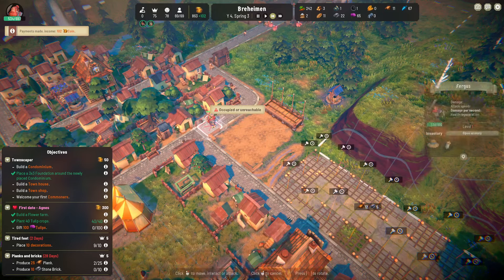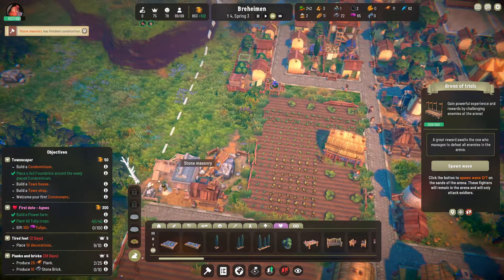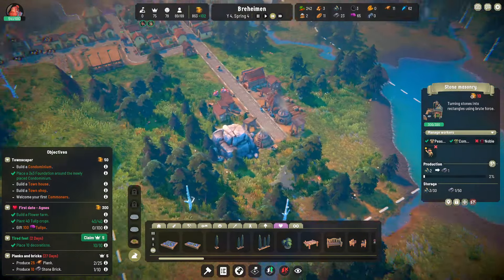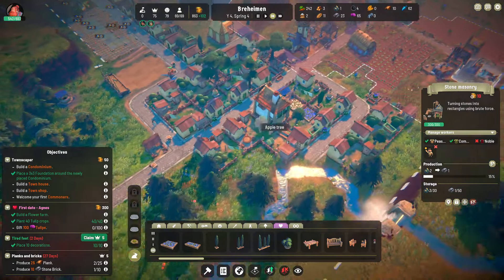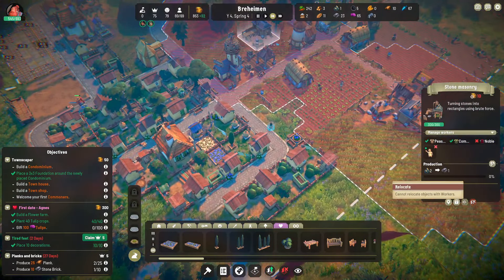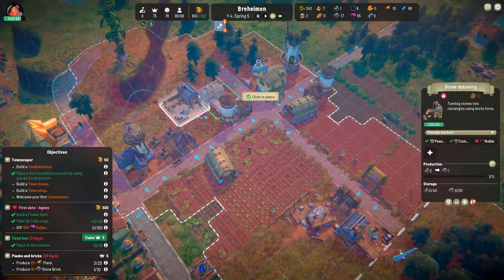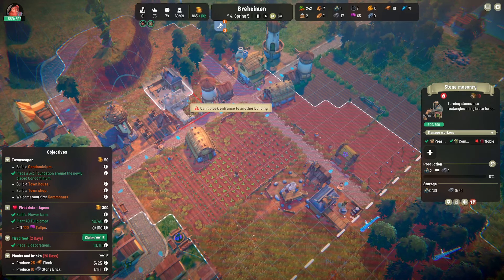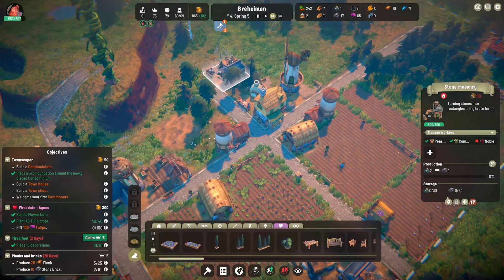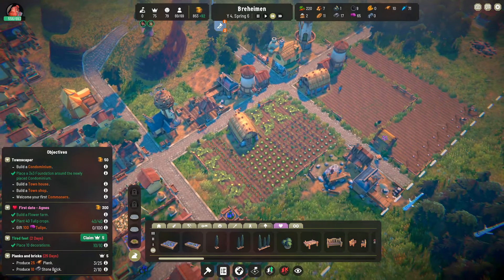Fergus is almost back to full health — once he is, we'll try the next wave. Stone masonry has finished construction. Where did we build a stone mason? Oh, it was over here — why did I put that there? I think I put that there and was like, I can move it later. Can't block the entrance to another building — you realize the building entrance you're blocking is your own building! Assigned a worker there. Now we should definitely hit the stone brick requirement.